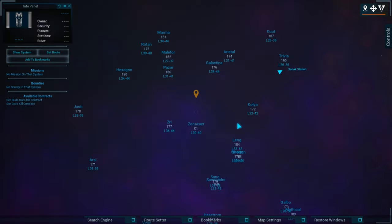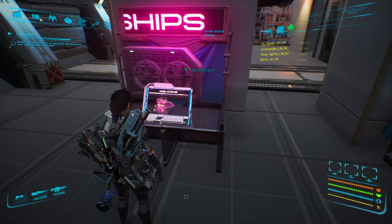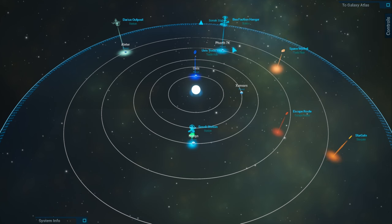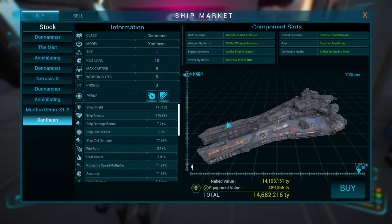System-wise, I am in Zonixer and I am a level 10 pilot. What we are going to do here at Zonix Station — if you're doing this for a capital ship, it has to be at a station. It cannot be at an outpost, a trade hub, or a faction hangar. It has to be a station — any station. Otherwise you cannot find these for sale because they can't dock there, so you won't find them at outposts.